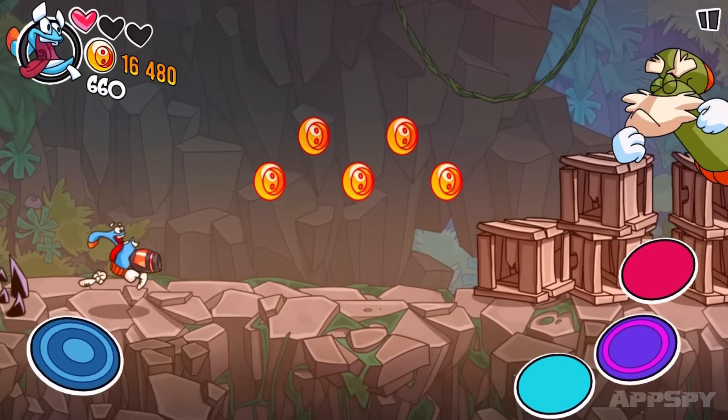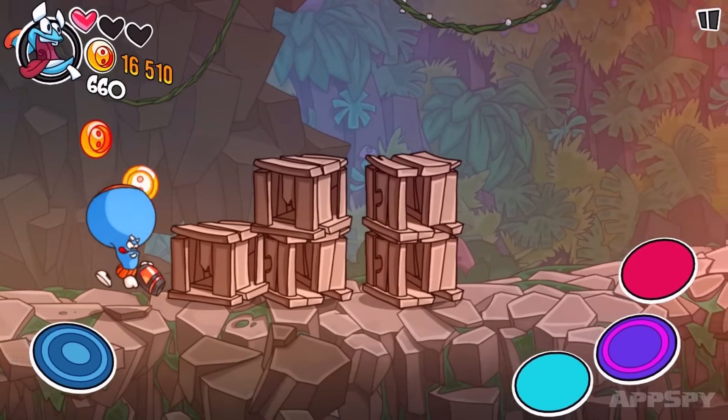So you can jump using the button on the left hand side. A short tiny tap will do a little hop, and if you hold the button you will inflate yourself and start floating through the air like this — there you go.